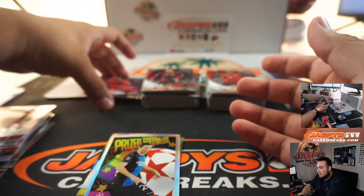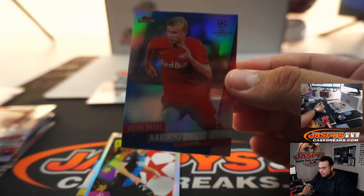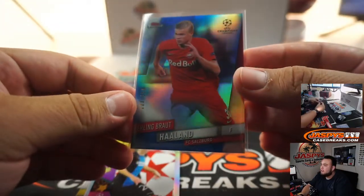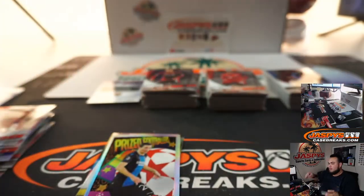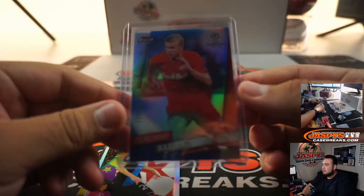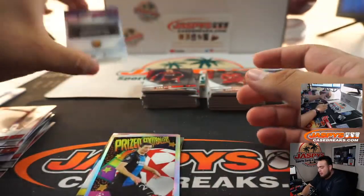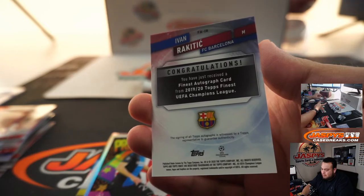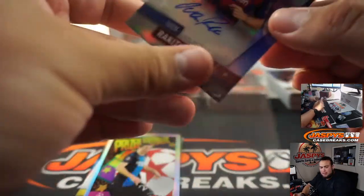Look at that — how about this? Out of 150. You like that, Rich? Haaland, and for Barca — Ivan autograph. There you go, Kenton, I think you're going to like that too.